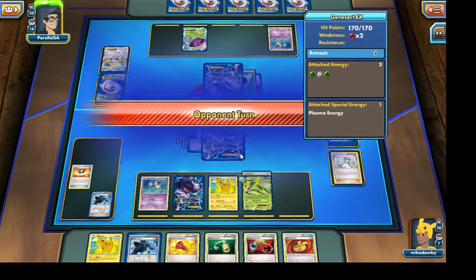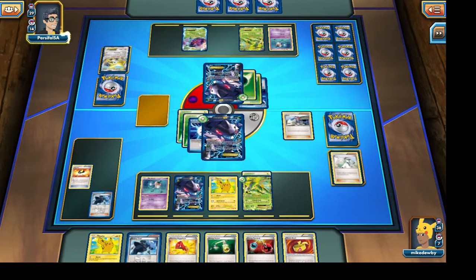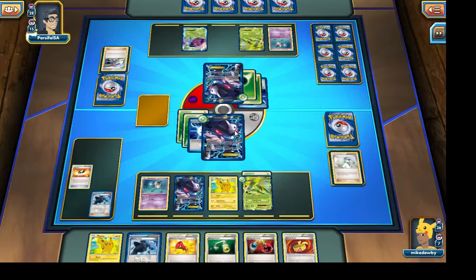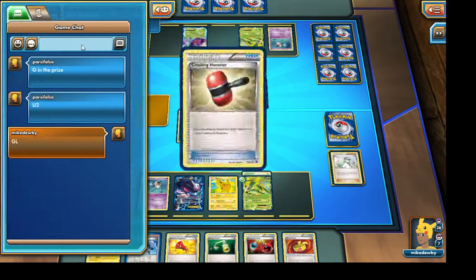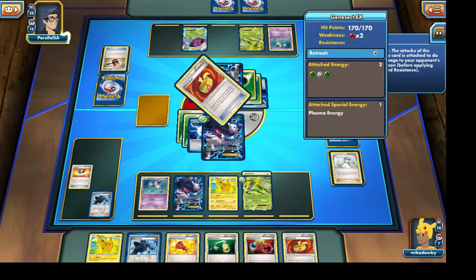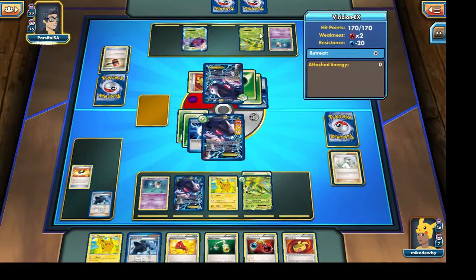I feel like the cards I'm going to grab will be an Energy Switch and a Shadow Triad in case I want to pick up my Plasma Energy and drag out one of our opponent's bench Pokemon. Unless our opponent has a G Booster, the game looks like it's pretty much ours. It looks like our opponent will be able to grab themselves a G Booster but I don't really foresee them making a comeback. It looks like the G Booster is actually in the prize — that's quite unfortunate for our opponent. With that having been done, I don't really foresee our opponent winning or even standing a chance against us anymore.